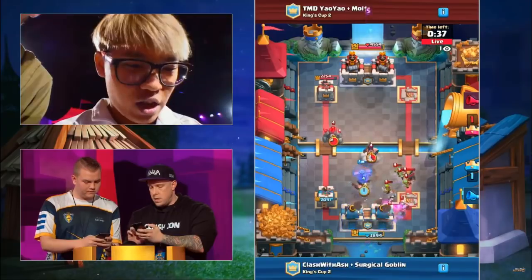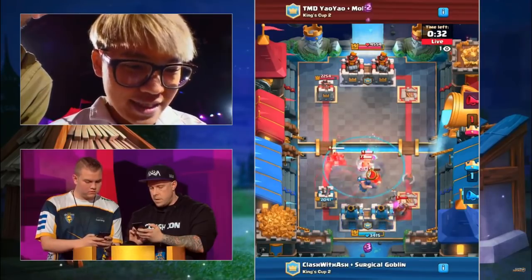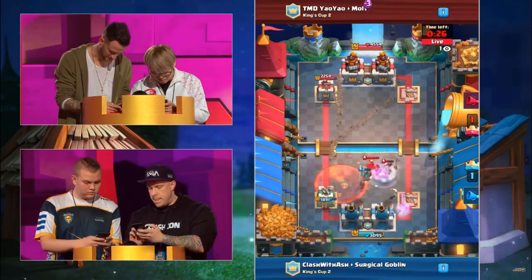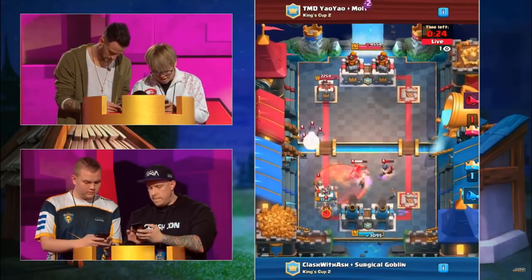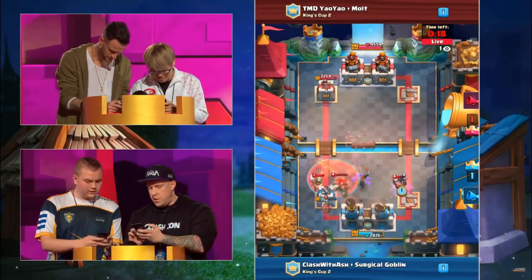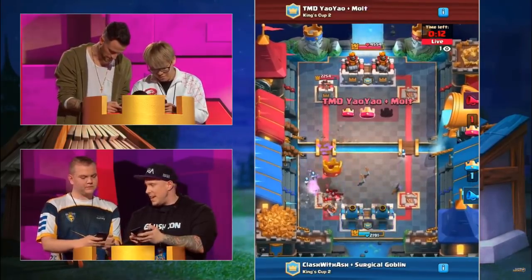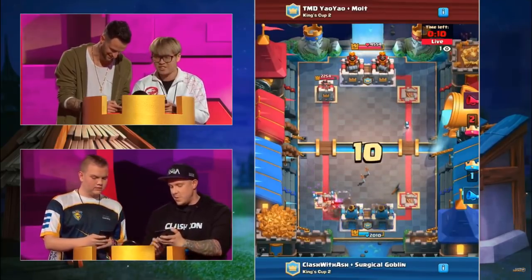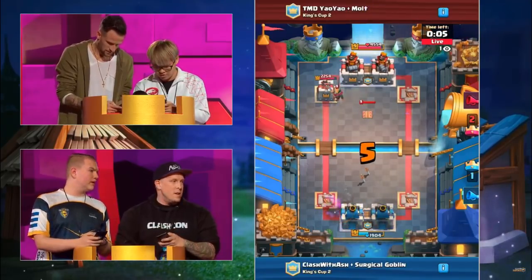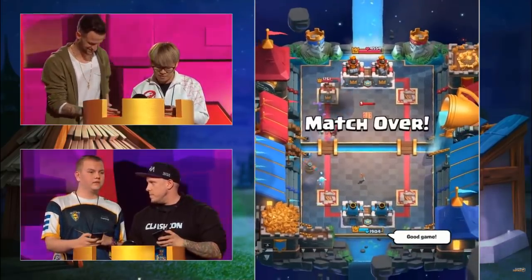Last night, Molt was actually talking to me over a drink about what we should play, and he was telling me he thinks Knight's really powerful in all the formats, so it's not a shock to see Knight here. I'm really glad to see the Golem beatdown deck — I think that's one of the strongest you can see. One of the weakest decks, and I'm glad we didn't see it, is Lava Hound, because there's so many Poisons, Tornadoes, and Executioners in 2v2. Big attack on the left lane though — it's another double Miner Golem hit. Molt is pulling the victory off. The victory against CWA and Surgical Goblin is not an easy one to achieve at all. That left side tower for the team on top has been holding on strong. Yao Yao and Molt had a little bit of a surprise up their sleeve, and it got them the Game 1 victory.